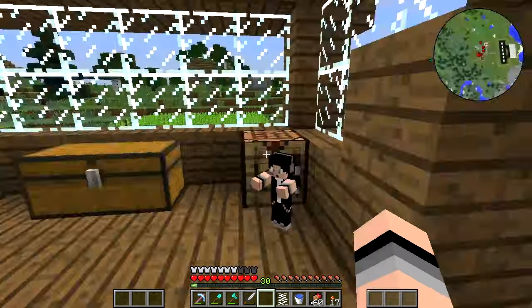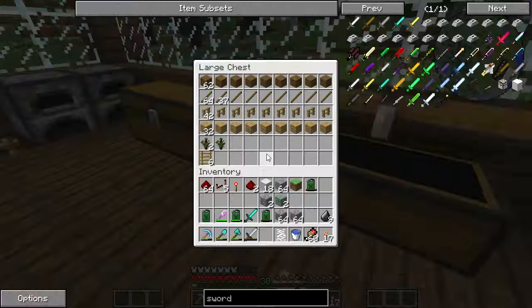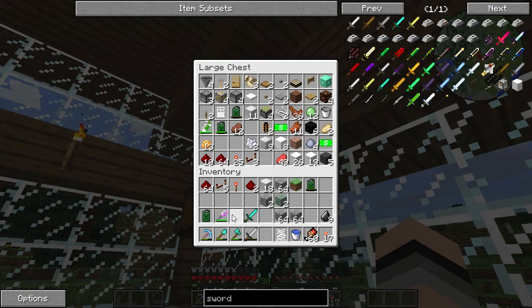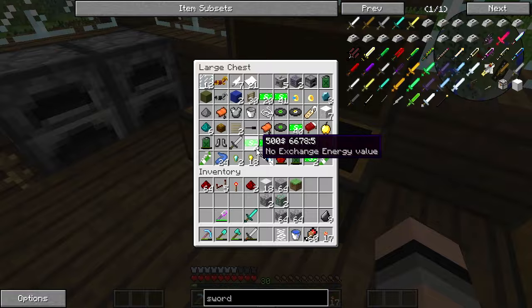Yes, the ultimate sword. It's plus 40 attack damage, which is freaking insane, especially if I try to enchant it. If I'm able to enchant it, it's going to increase significantly.